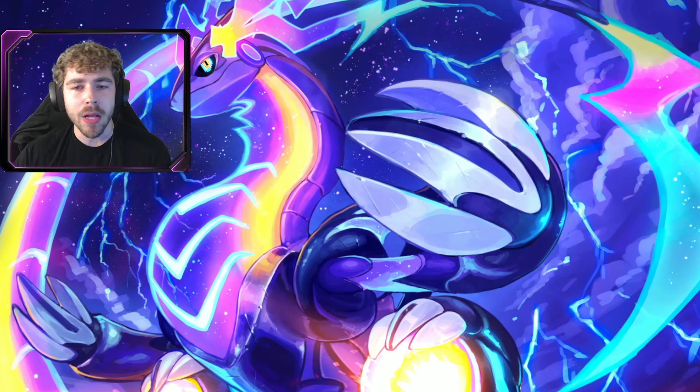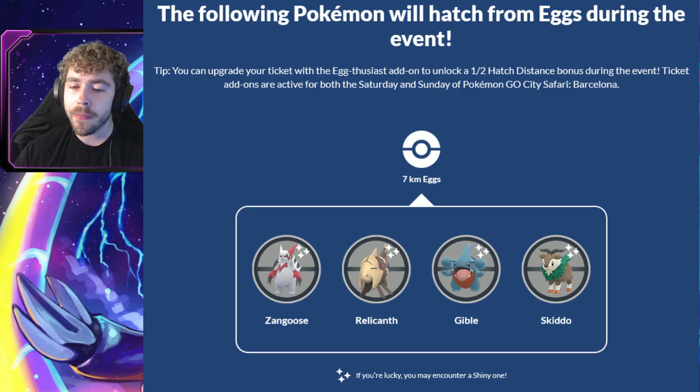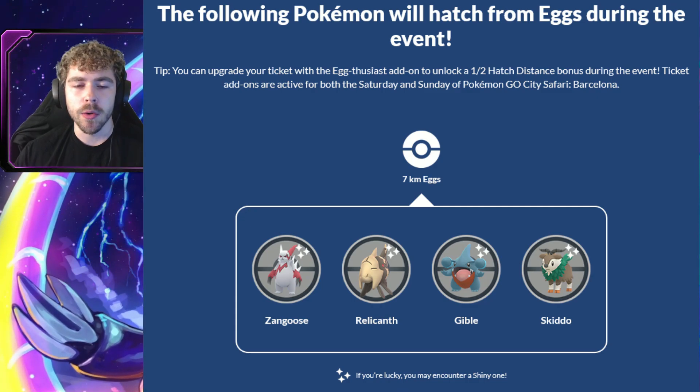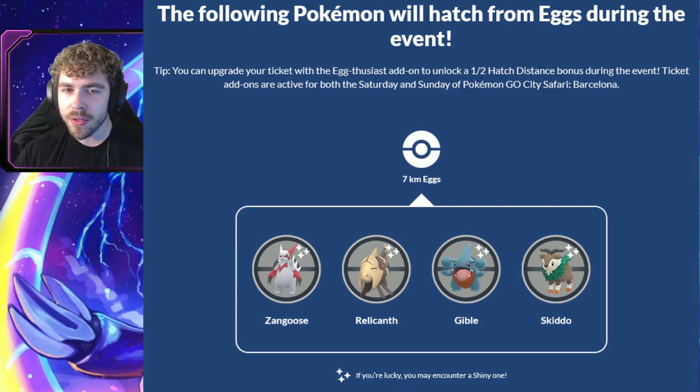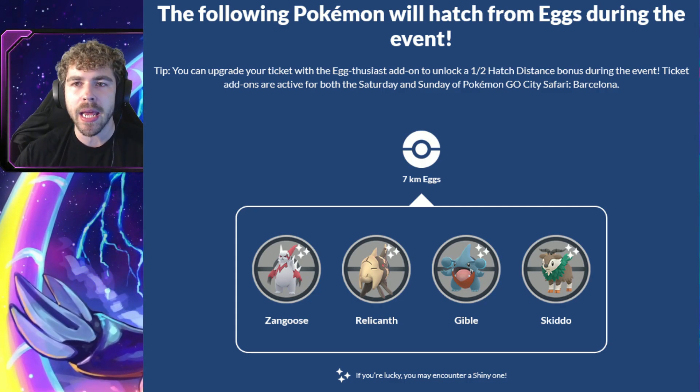For the Barcelona, Spain event, which is October 13th and October 14th, the featured 7ks are Zangoose, Relicanth, Gible, and Skiddo as well. So if you really want shiny Relicanth, you might want to consider hatching 7ks for this event too.